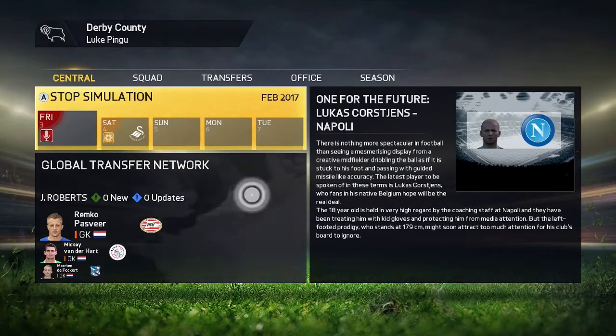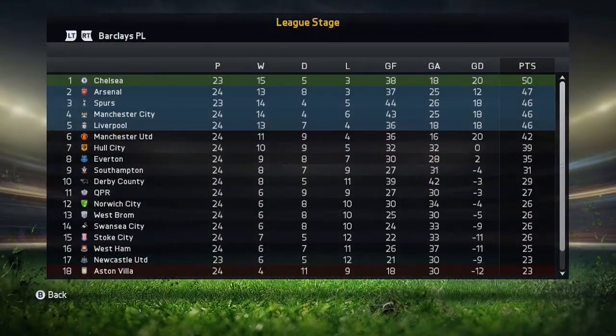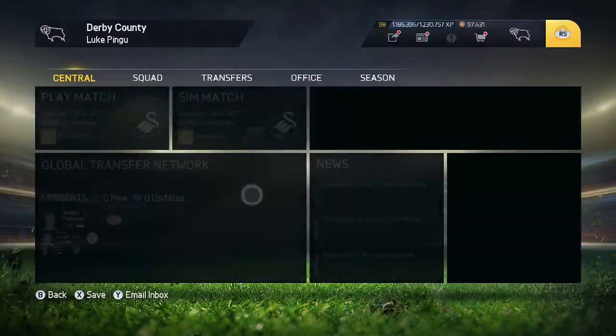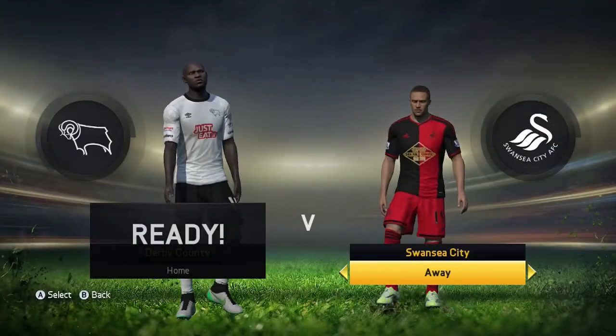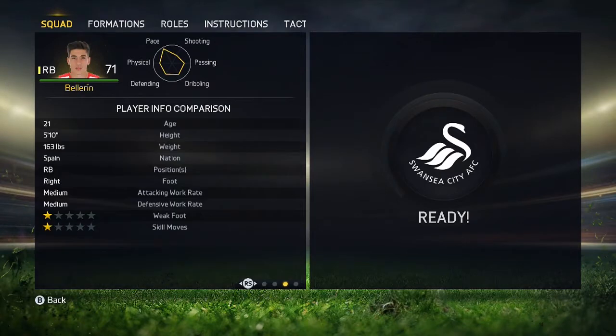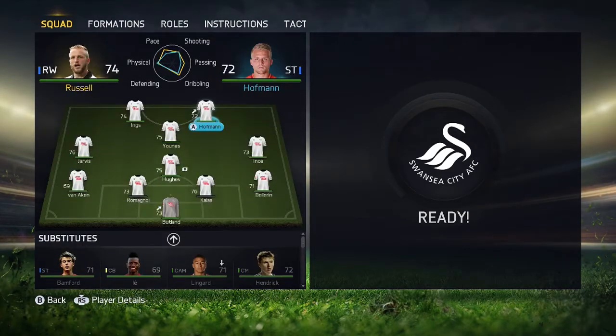Welcome to episode 22 of the Derby career mode. At the start of this episode we're going to put the difficulty down to Professional. The reason is we're in 10th in the table and we need to get top 4. I calculated that if I only lose like 3 or 4 games I should be able to do it, but it's going to be tight even on Professional, so we need to get as many points as we can.